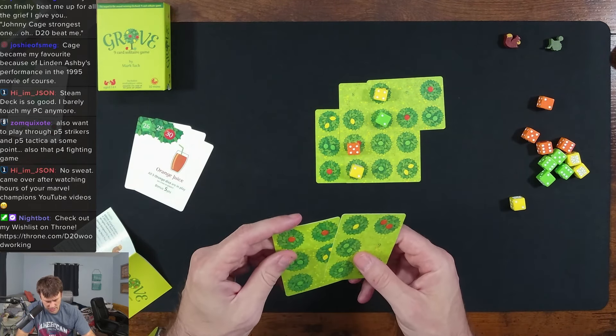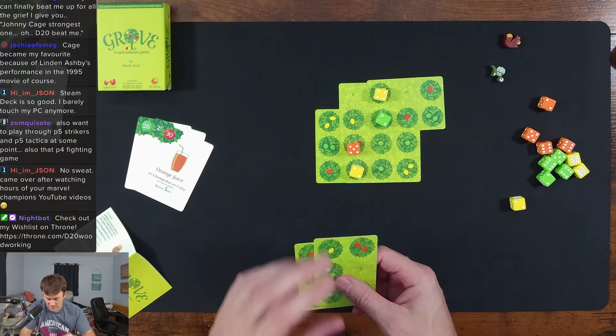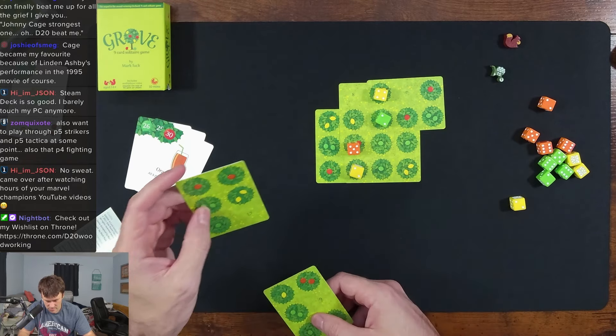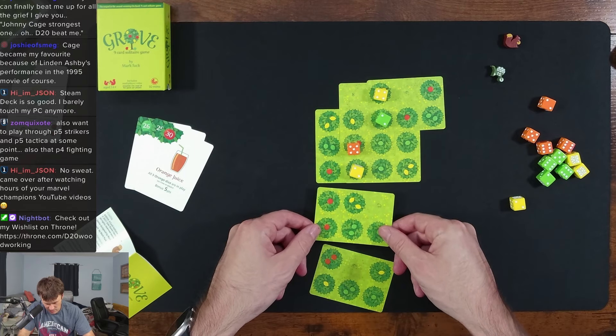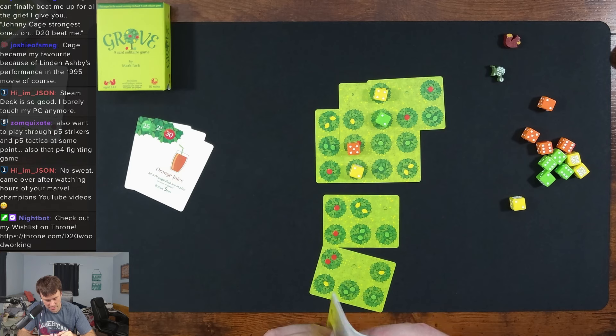I think you just add die values. The wheelbarrow was 15 — interesting. This is one of those games I play on my lunch break all the time. What would happen if you put a glade on top of a tree? I don't think anything happens.